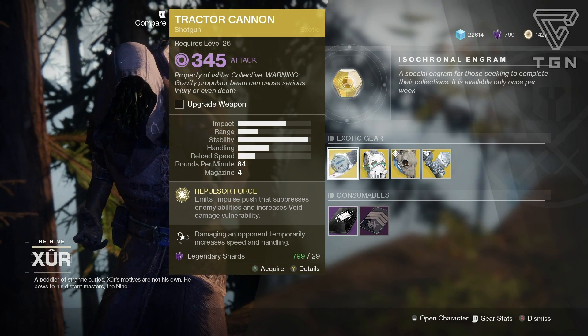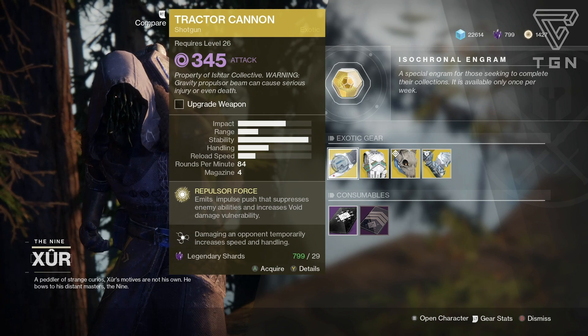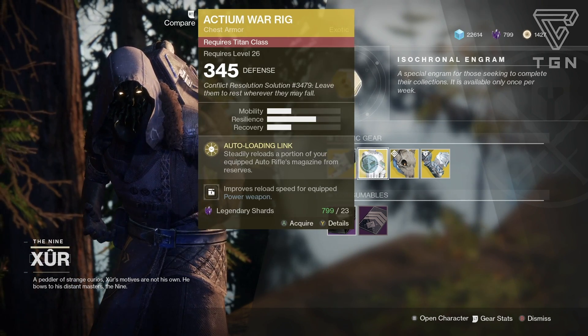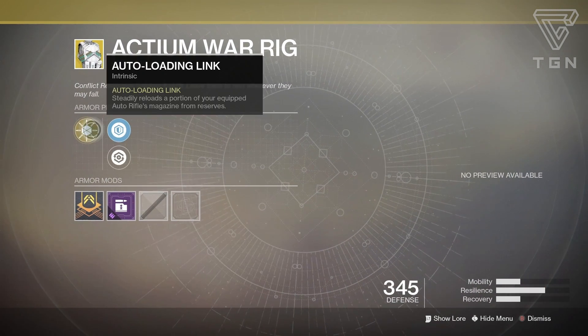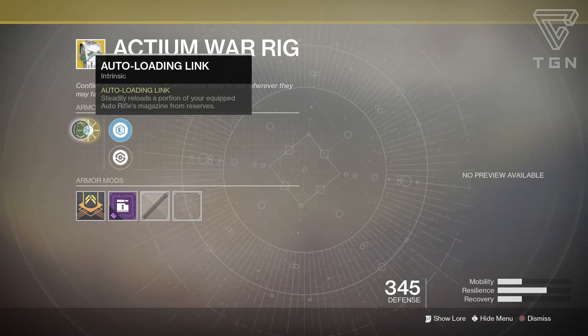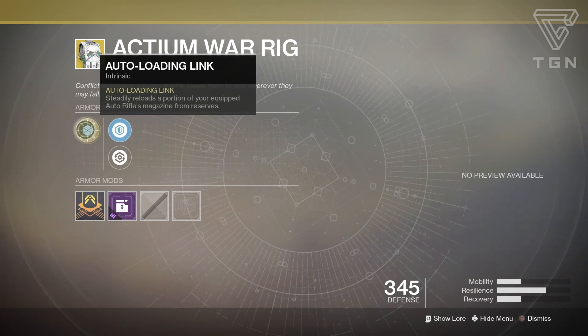I'll definitely have my Masterwork review out on it because the perks have changed since original D2 and Curse of Osiris. For the Titan, we have the Actium War Rig chest piece. It actually has a new ornament, but I don't believe I have it. Check out the perk: Auto-Loading Link — steadily reloads a portion of your equipped auto-rifle's magazine from reserves. This thing is good for something like Sweet Business especially.